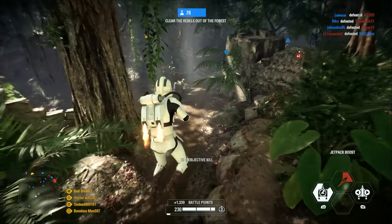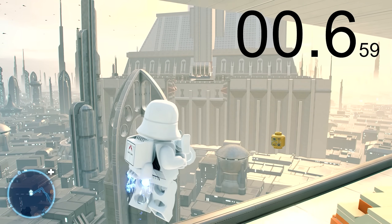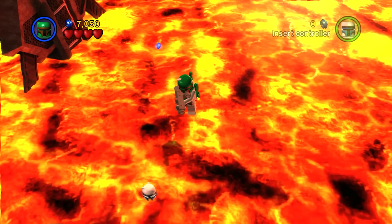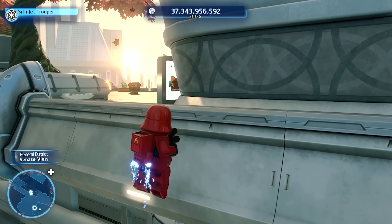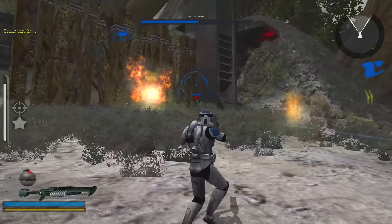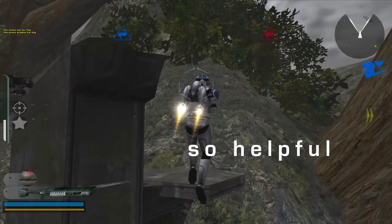Compare the speed instead to other Star Wars games with jetpacks — now that's more like it. Aside from speed, the duration is pathetic. Just a couple of seconds, and you don't even get to indefinitely hover in place like in previous LEGO games. Also, you can't use them to get vertical height at all. The previous LEGO games didn't have this either, so it wasn't expected, but it would have been a nice and appreciated touch.